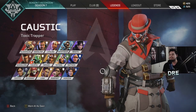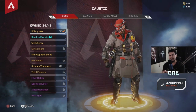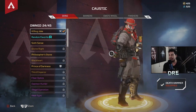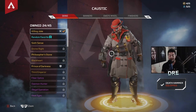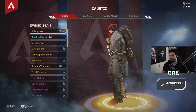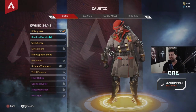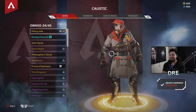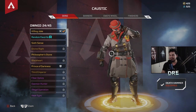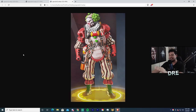For number five we have the Killing Joke skin, which I actually have. This was from the Aftermarket event in Season 6. I'm putting it at number five because it was pretty recent, so a lot of people could have gotten it. I got it because I wanted the Caustic hammer. I don't play Caustic, but this is one of his skins that actually looks pretty sick — if I used Caustic a lot, this is the skin I would use. Let me know if you guys have it.